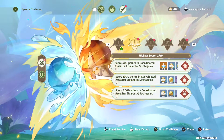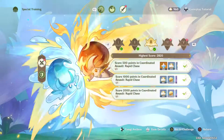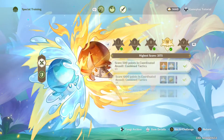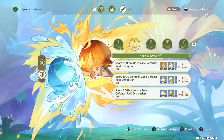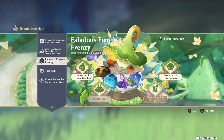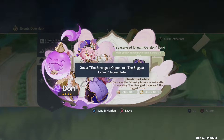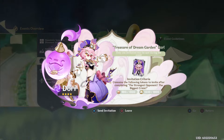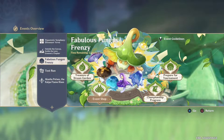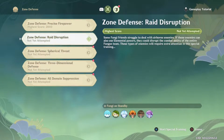So now there are still these challenges left to do, which I'll do in a bit. First things first — can I claim her now? Yes! But it wants me to complete the quest 'The Strongest Opponent, the Biggest Crisis' first. I'll have to wait on that. Let's continue with Zone Defense: Raid Destruction.